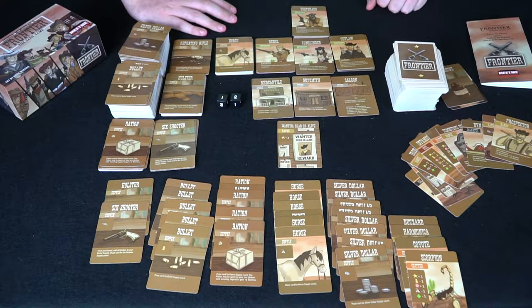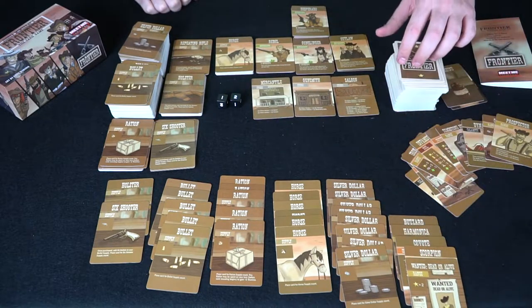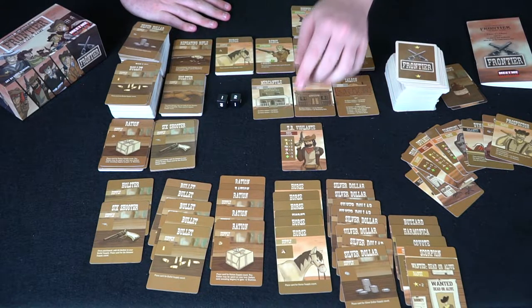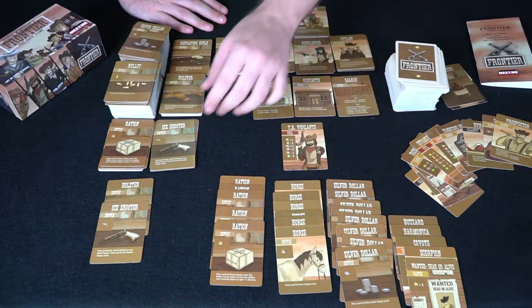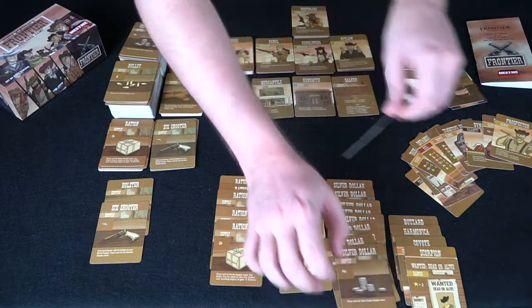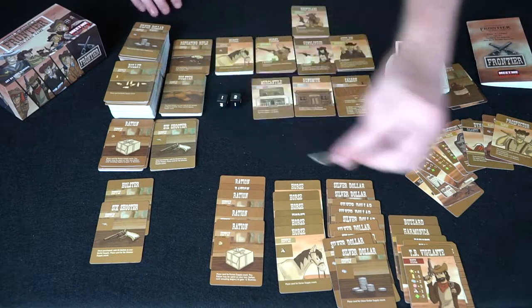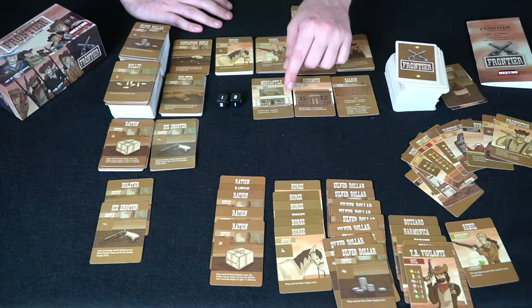There's a reward card worth plus two notoriety — very useful. Then a vigilante card: TB the Vigilante requires five bullets to defeat. We do have five bullets so we use them. That gives us two silver dollars, four notoriety, and five victory points. Now we have enough notoriety to become the rebel. The rebel lets us draw an extra card each turn.